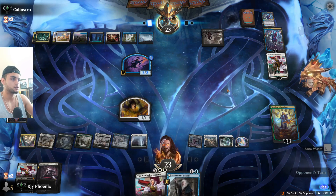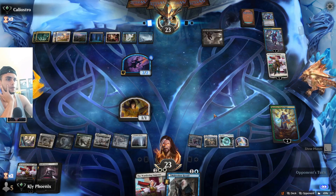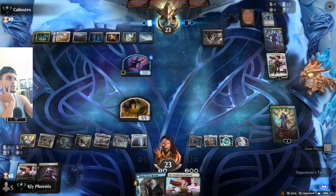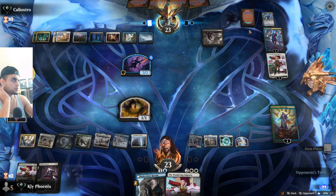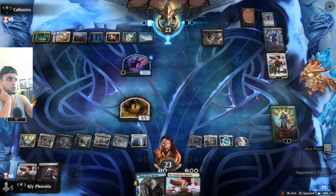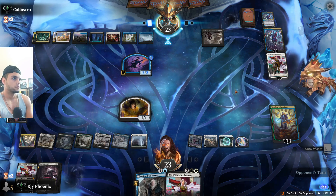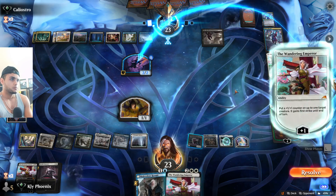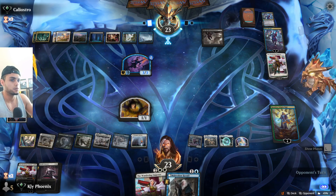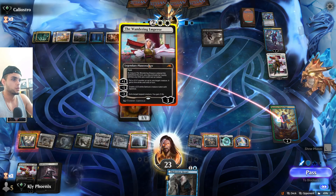We can still play Wandering Emperor, which is pretty good. We need to hold up a counter spell — we haven't seen one from them yet, just big plays back to back. The nice thing this card is doing is enabling us to attack their planeswalkers — it's a planeswalker battle, Esper against bant. They'll probably end up countering the Wandering Emperor, which puts us at a huge disadvantage. They're attacking Kasmina but I think we have to go with it.